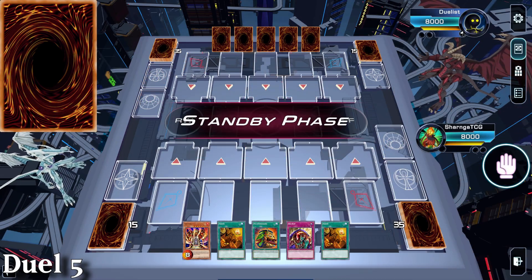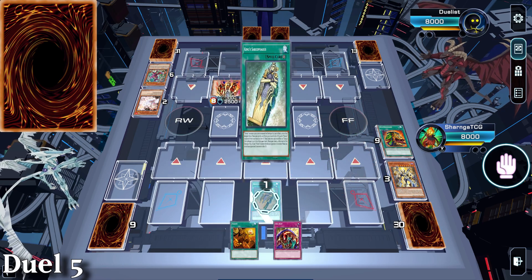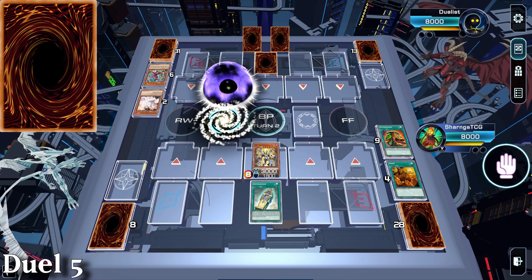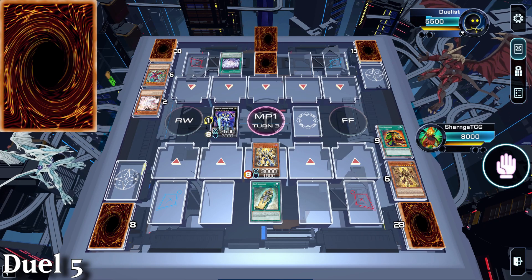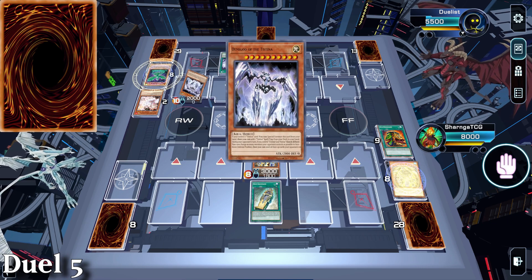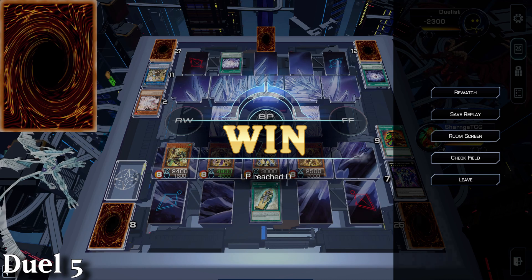Game 5 is against Kashtira Fenrir Destina. They end with Arise-Heart and Shangri-Ira. Lava Golem wipes their board and with Sarcophagus in hand, it's far too easy. We'll get Imseti, Qebehsenuef and Duamutef in the graveyard, then use Duamutef and Qebehsenuef to make Galaxy-Eyes Photon Lord. We'll get rid of the Lava Golem and hit them for 2500. They break out the Kashtira engine which we block, then use Fenrir to grab our Photon Lord. Next turn we manage to summon back the Canopic Quad and go straight for lethal.